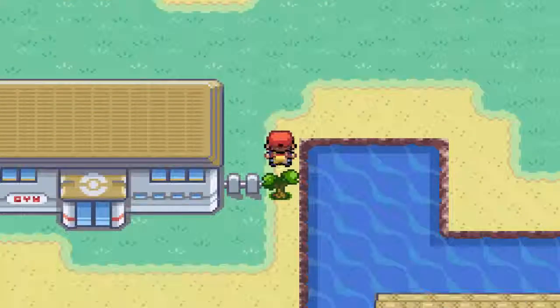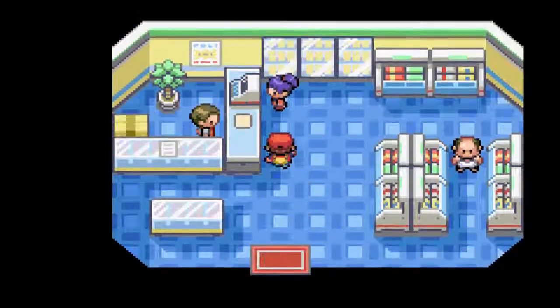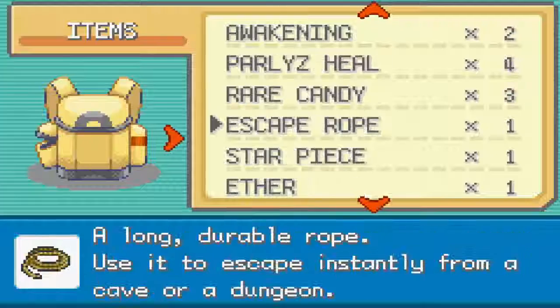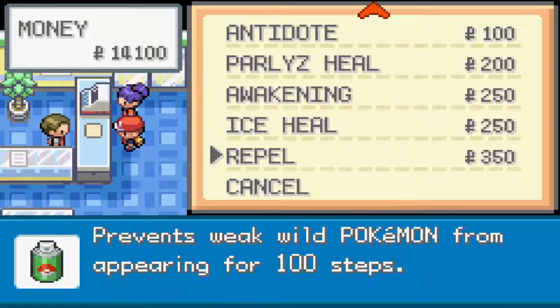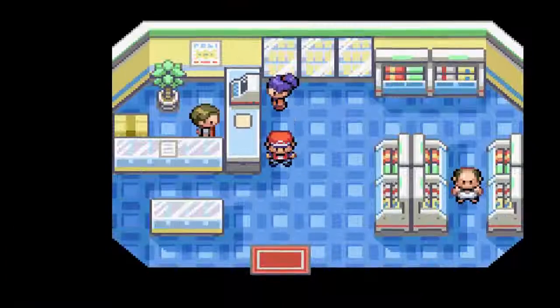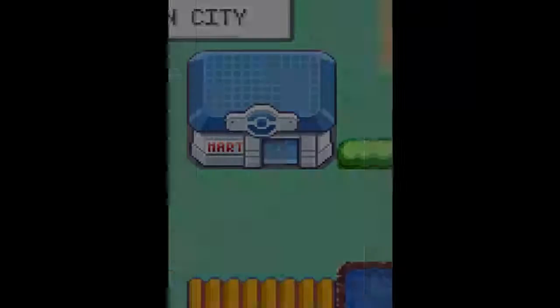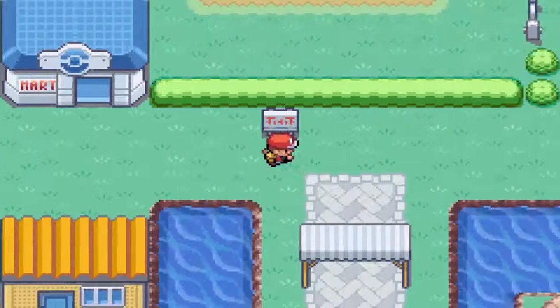Here is the gym - you can't challenge it yet because you don't have Cut. We will be getting that shortly. Let's go and buy some items. I have potions and all this already. I guess all I could use here are just a few Repels. Don't buy any Super Potions - they're a ripoff. They're 700 and they only heal 50 hit points. Such a ripoff.